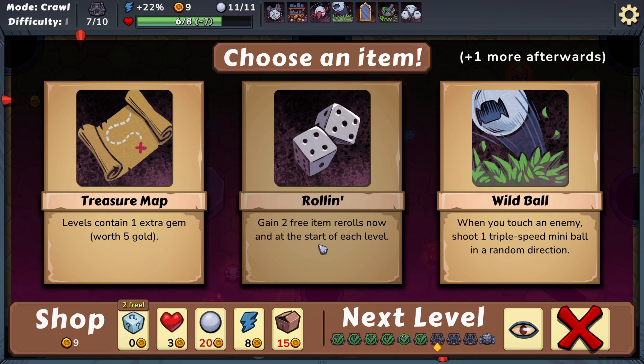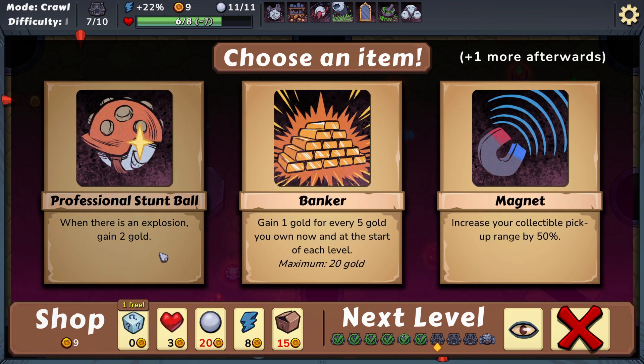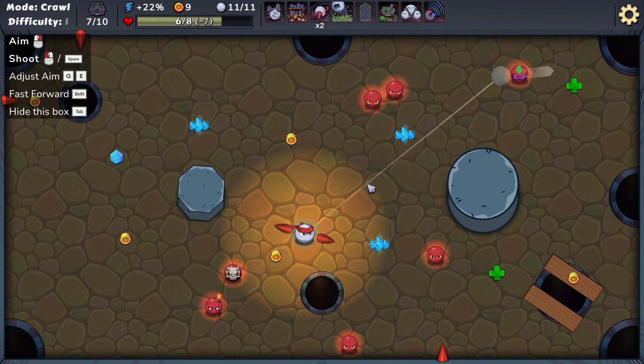When there's an explosion, gain two gold, gain one gold, reign the rest of the level. Boomer, we'll pick up, boomer. You know what, let's do this — I've got two of these. What the hell? He's gone, I forgot about that. Alright, there we go — thank god.